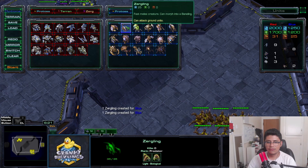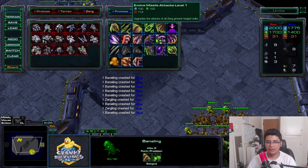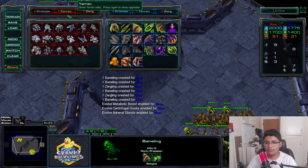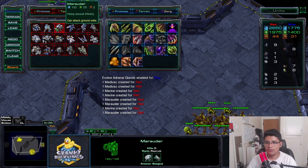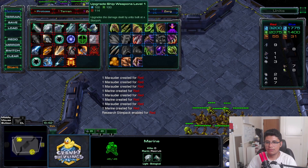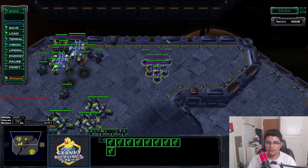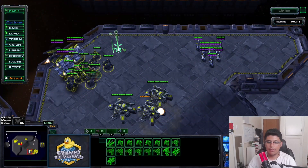This scenario is really good when they have a bunch of ling-bane. Let's build some ling-bane with speed and baneling speed upgrades. Now with marines, marauders, and medivacs - same thing: I've got tanks, ghosts, and bio kept in the back to support the tanks.